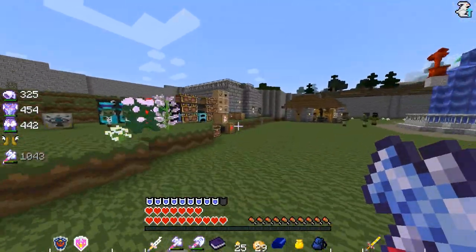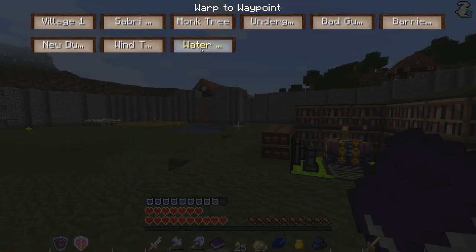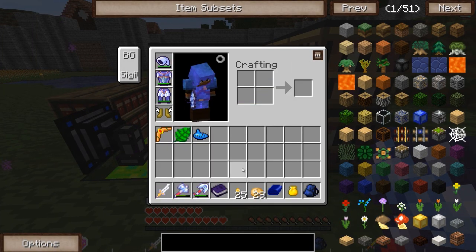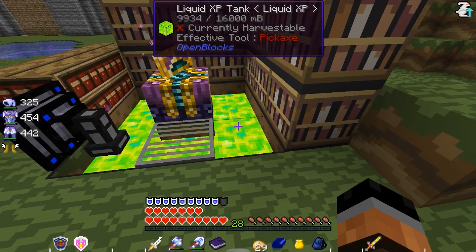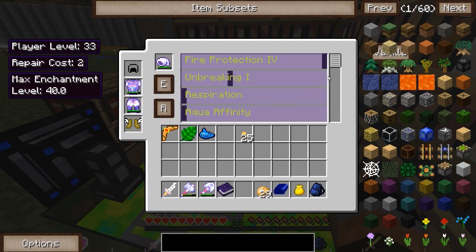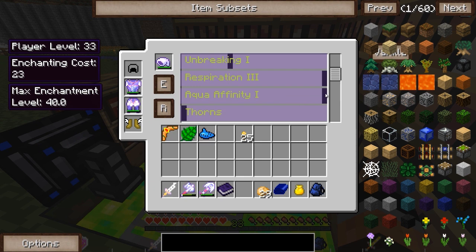For today, guys, I've got plans. Can you tell what that would be? That's going to be the water temple! And with that, I actually want to do a little bit more enchanting on my headpiece — there's a good reason for that. Let's get ourselves maybe a good 30 levels of experience, and that should be more than enough. Let's see what else we can add to our helmet here.